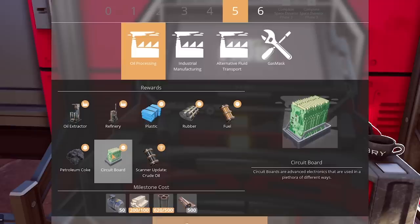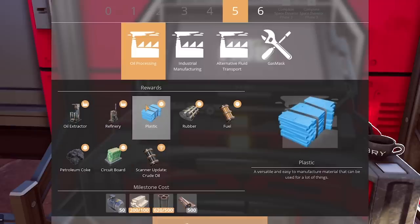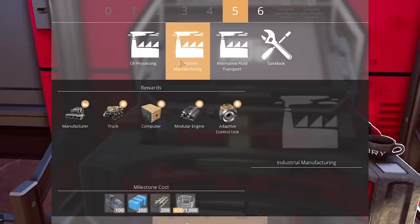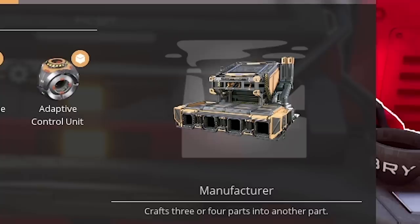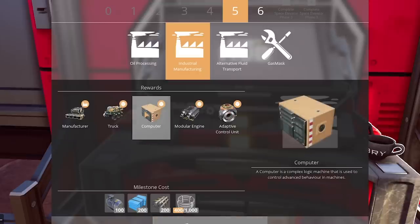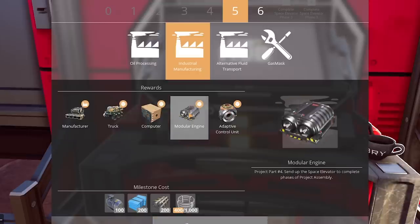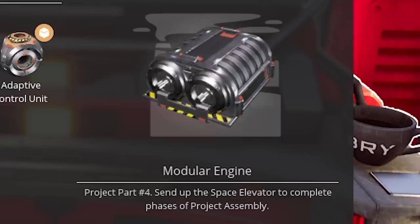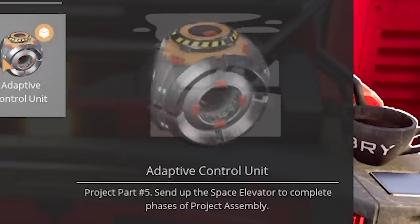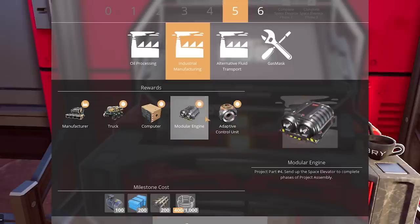Circuit boards — we know the deal there. Plastic. That's the old oil memes. Industrial manufacturing — the spicy new manufacturer with the new model in Update 3, which looks amazing, absolutely love it. There are trucks, computers, and project part number four. Majithar engine, an adaptive control unit. I assume we need these for Tiers 7 and 8.